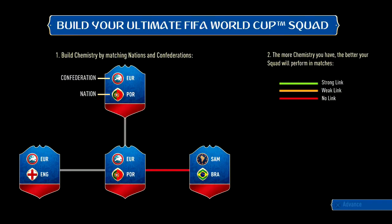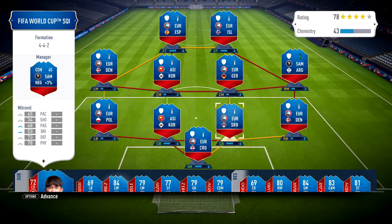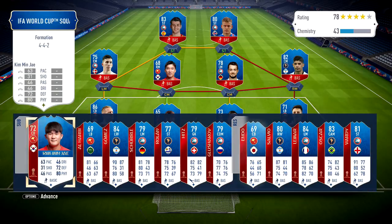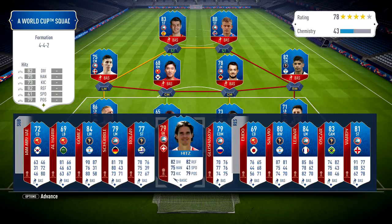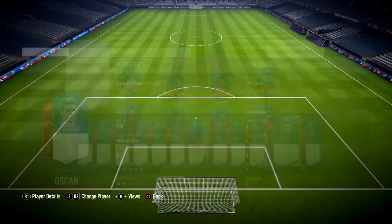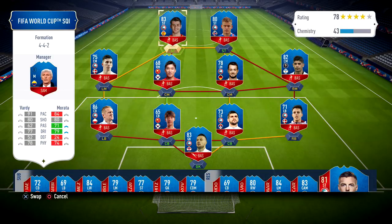In the World Cup mode, you can assemble a squad using players from all the qualified nations. You get orange links for confederation and nation — so Europeans link together, and if they're from the same country that's a strong link. This is really interesting, actually. Oscar! I haven't seen him — wow. Jamie Vardy. Okay.